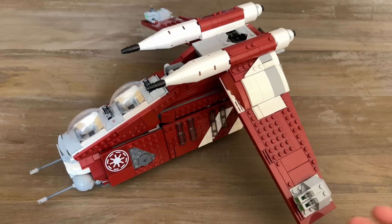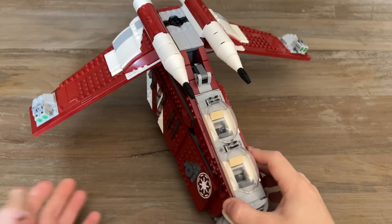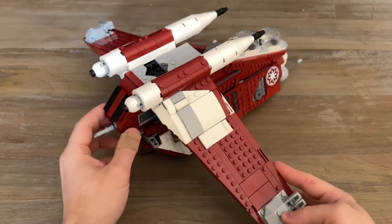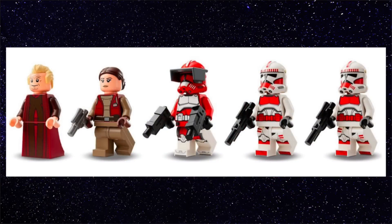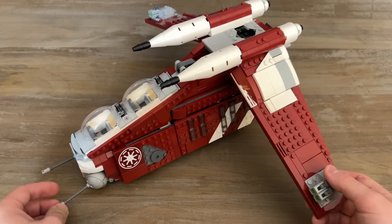Finally, we have the most recent gunship: the 2023 Coruscant Guard gunship. This is the smallest one and the most expensive at $140 in 2023. The minifigures include Chancellor Palpatine, Clone Wars Padme, two Shock Troopers, and Commander Fox — all exclusive at the time of this video. Perhaps the biggest bummer is that this is $140 with 1,083 pieces. The piece count is about the same as previous gunships, but it's significantly smaller and lacks some details.